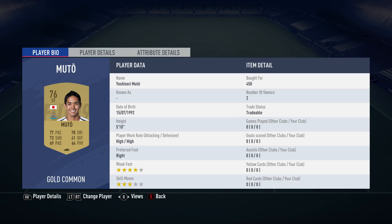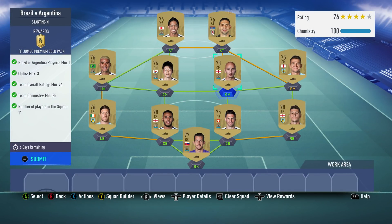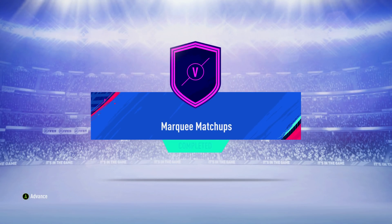Yoshinori Muto, bought for 450, plays for Newcastle and is Japanese — and that is the Premier League squad done. Alexander Mitrovic is the other striker. That is everybody. Let's submit this and open the packs — we've got two packs. We'll get the big pack for completing all four, and that will be this week's marking matchups done and completed.